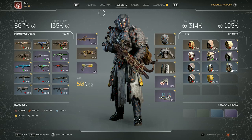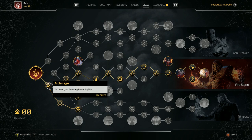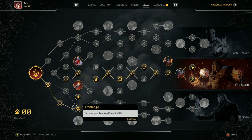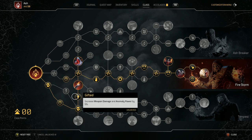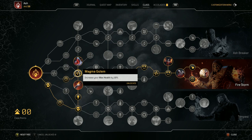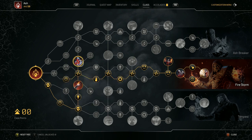I'm just going to go over the build. Start with the class — I went down some of the bottom, picked up the anomaly power 10%. I came down here mostly for the explosive, to reduce cooldown of your explosive skill — that is for the overheat. Then increase your anomaly power 10%, increase weapon damage and anomaly power by 5%, decrease all your skill cooldowns by 10%, increase your max health by 10%, reduce ignite skills cooldown by 15%. Pretty much all my skills are ignite, so that's what I'm using.